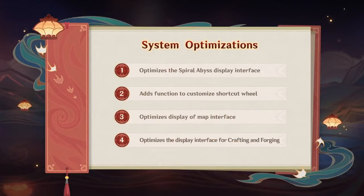For the last part of this video, we're going to get into some quality of life changes. They're going to have some Abyss changes, some changes about the shortcut wheel, they're going to optimize the map interface, and they're going to optimize the interface for crafting and forging.